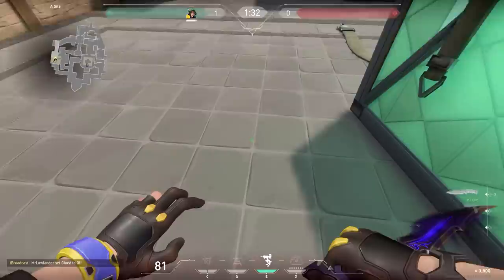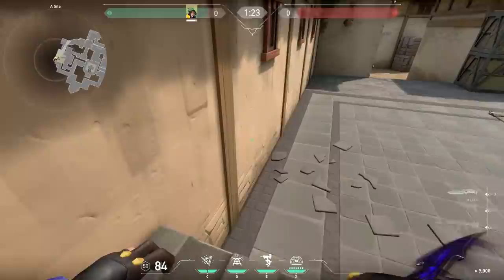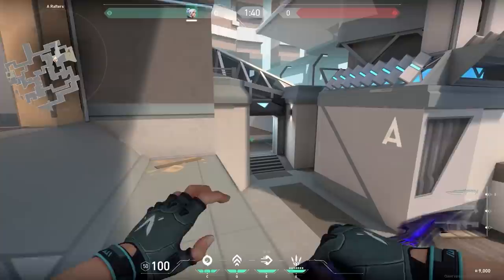On A site on Haven, when you jump out a window you will take fall damage. You can counter this by jumping on the box on the right, but sometimes you'll miss it or you don't have enough time. So instead of doing that, with Killjoy you could also place your turret and jump on top of your turret. This will save time and make for an easy defuse.